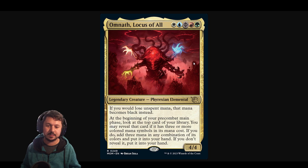It says three or more, so it can be, for example, a four converted mana cost card. You add three mana, use one mana to pay for the generic cost, and then cast that spell for free.